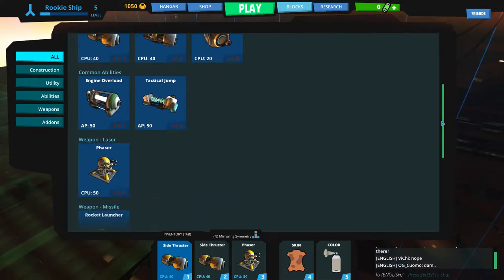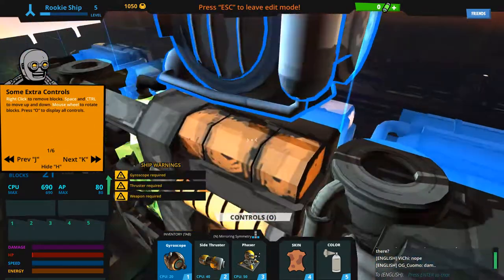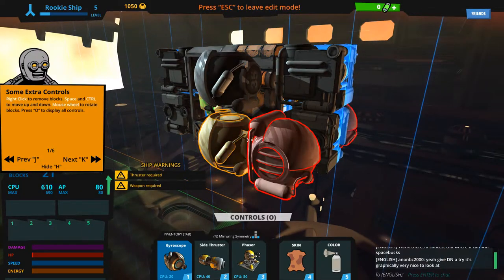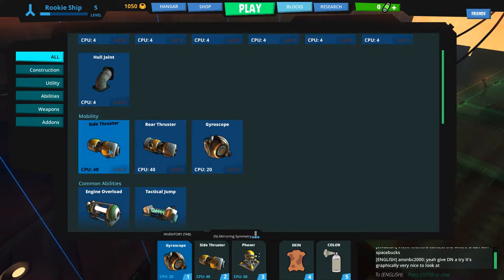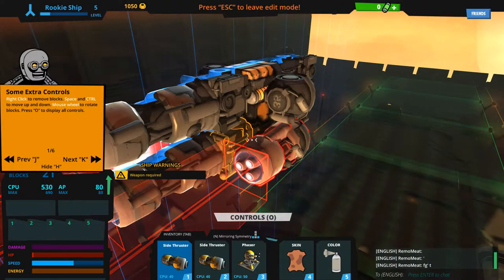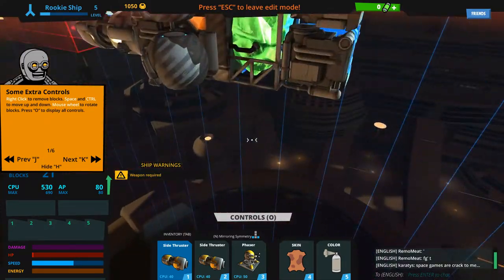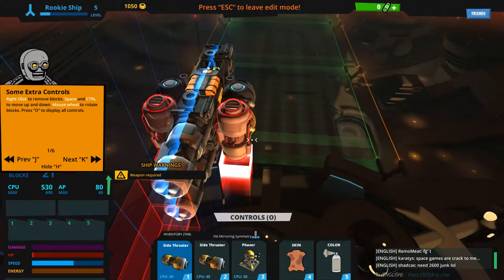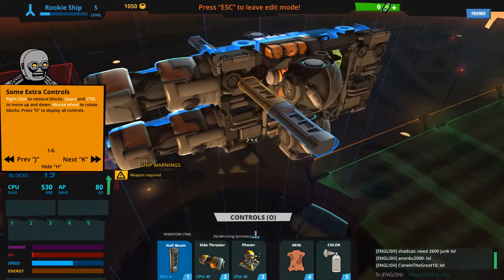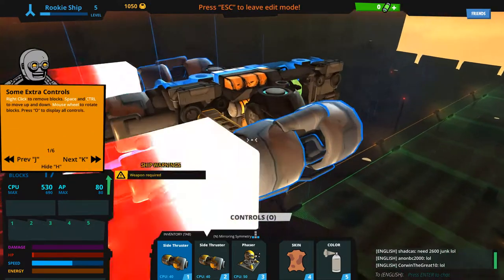For a ship you need to have a gyro and you need to have thrusters. If you have more gyros your ship will be easier to turn around. We can have side thrusters too, though I don't want to overload the CPU too much or we won't get to have many props. This thin bar has the same values as the big stuff anyway.